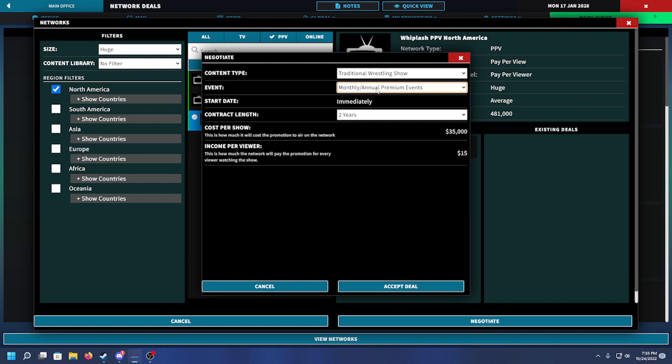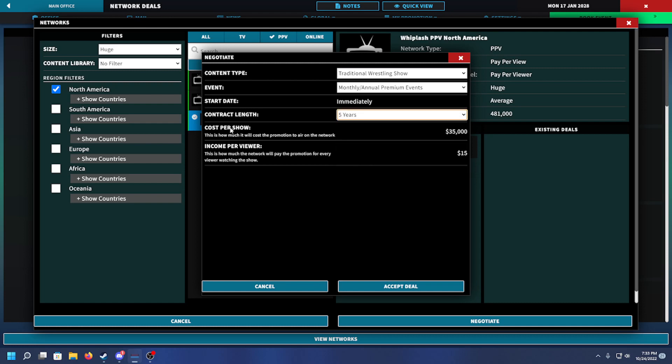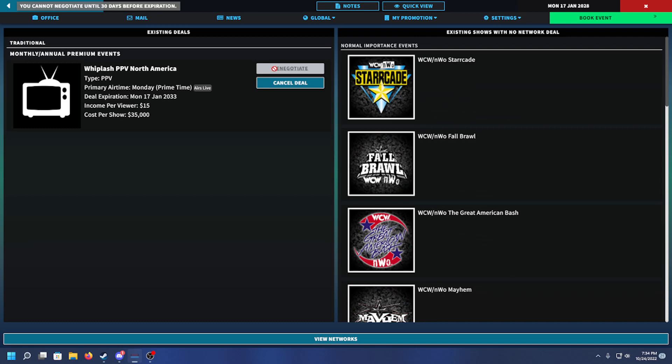I'm curious to see if having conflicting deals will cause any issues. Start date: immediately, which makes sense for pay-per-view. We might end up with a GCW-type situation where we have to do a settlement series - an empty arena, local talent only event. Contract length we can do up to five years. Cost per show: 35k, income per viewer: 15. Okay, accept deal. We can't renegotiate until 30 days before expiration.